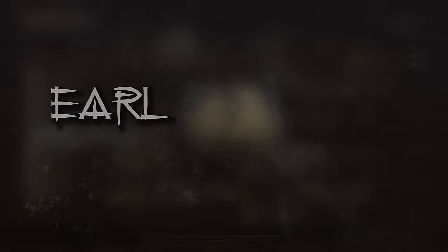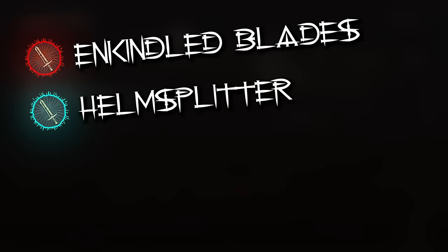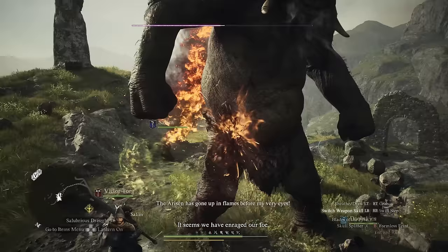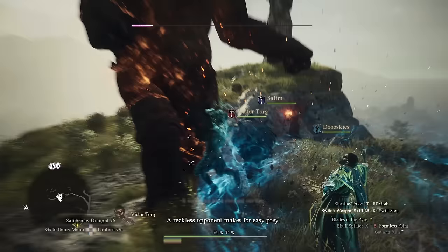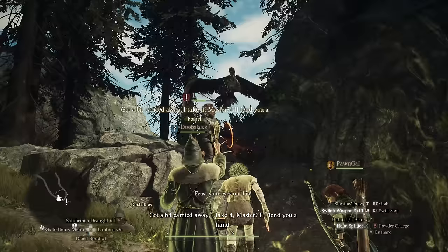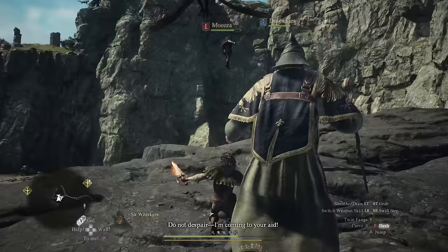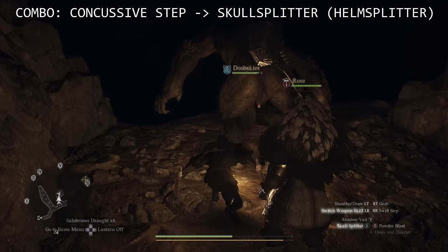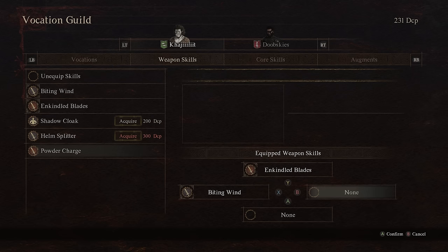As you progress, spend discipline points to unlock the starting-levels nuclear destruction roster: Enkindled Blades, Helm Splitter, Powder Charge, and Ensnare. Helm Splitter does an insane amount of damage for this part of the game. The early zones are full of giants and vertical creatures, so Helm Splitter is naturally fantastic — the taller the enemy, the more hits you land. Its reach also lets you snipe birds from the sky, and its damage nukes enemies on the ground too. It's an all-around fantastic skill you cannot miss.